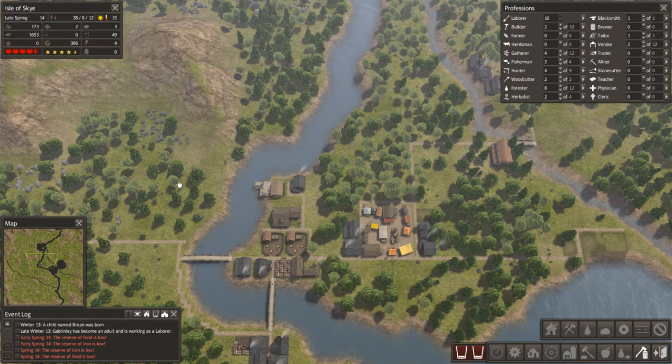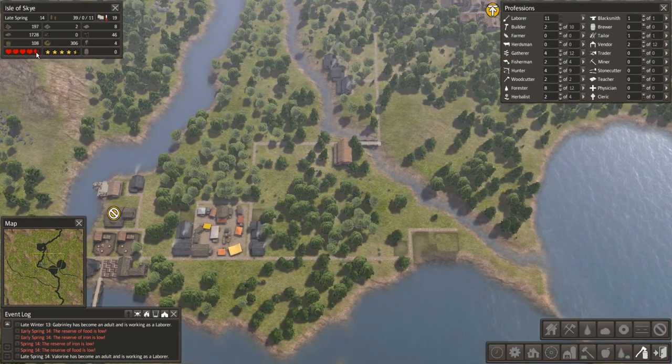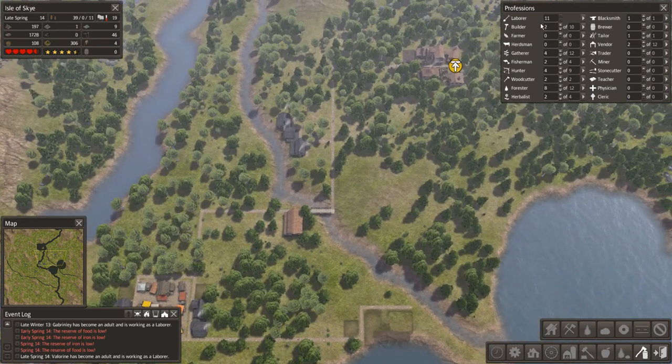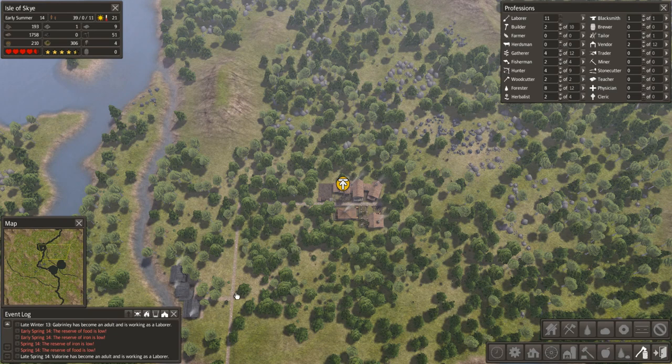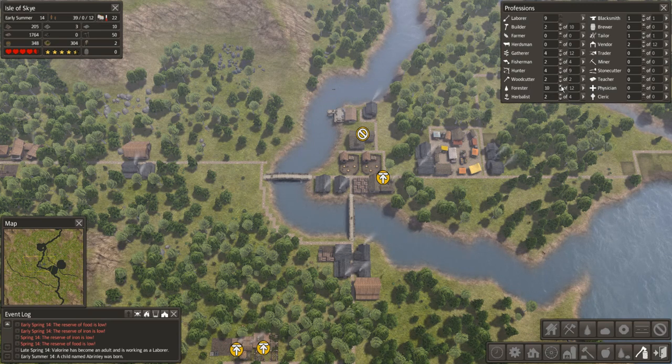The food supply will rapidly get back up into positive territory — there are no real food worries. We've got 11 laborers. I've designated quite a lot of stuff for them to pick up. I do want to crank the foresters up; I want to get them up to 12 because I want a really good supply of logs coming in.